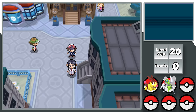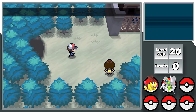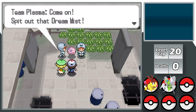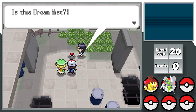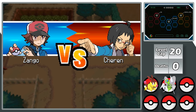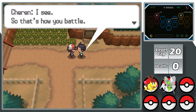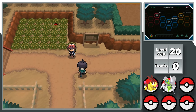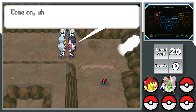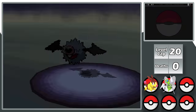Right after the first gym, I meet Professor Fennel, who takes me to her lab and tells me I need Dream Mist. I head to the Dream Yard, witness Team Plasma harassing a Munna, chase them off with Bianca's help, and deliver the Dream Mist to Professor Fennel. On Route 3, I have a battle against Charon — simple with four Pokemon — then chase more Team Plasma into a cave for a double battle that Charon helps me win.